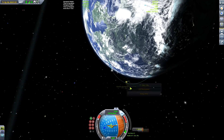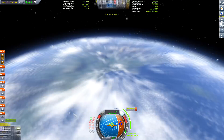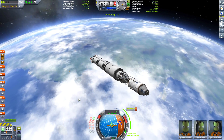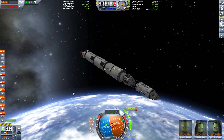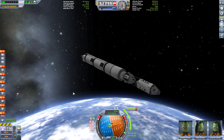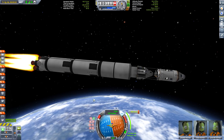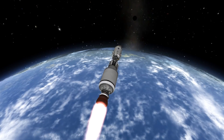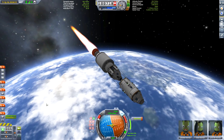This is getting into orbit. I should mention the boosters — I didn't put any separatrons on them. If you put them low enough and place the decoupler high enough on the booster rocket, the top end gets pushed away. As long as the bottom end doesn't hit the main rocket and destroy it, you're fine. The aerodynamics push those rockets sideways when you release them, pushing them away.